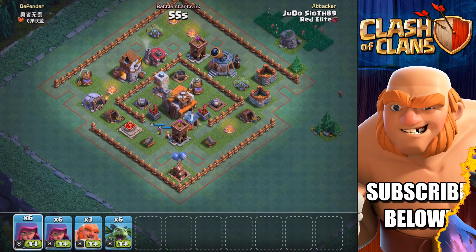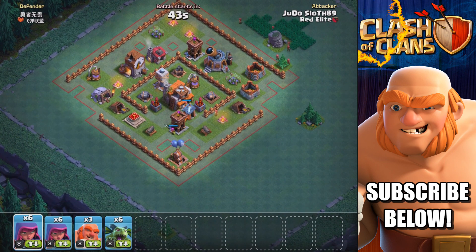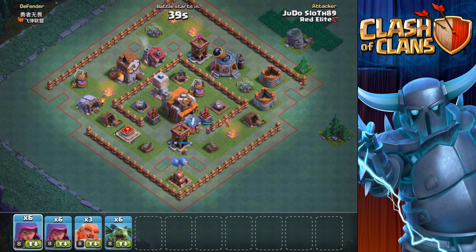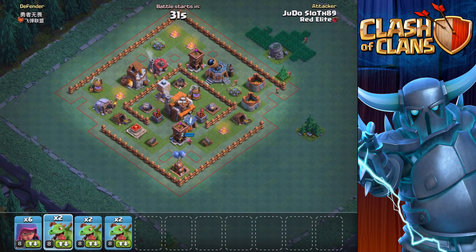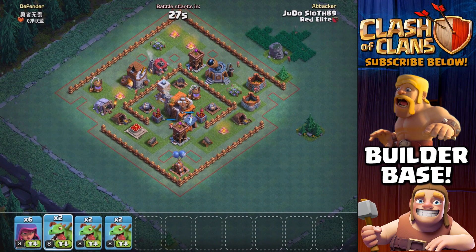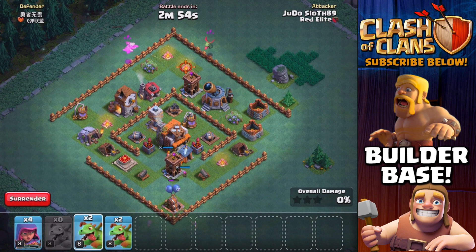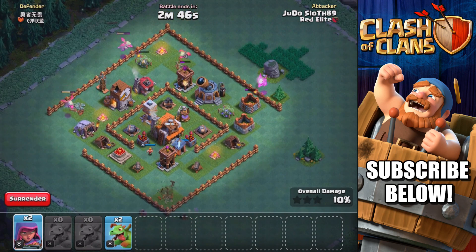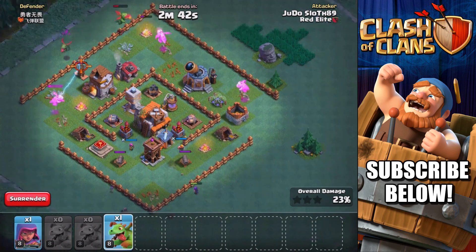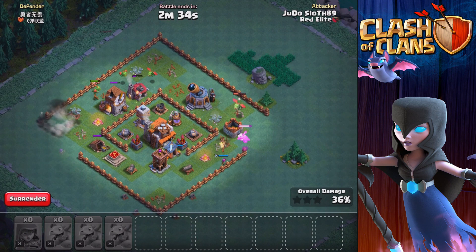This is a very strange base — plenty of gaps where clearly there are traps. The air bomb at the bottom we can definitely take out, and it's just how much we can take out with baby dragons. Can we realistically get the two-star? I'm not sure we can, so I think I might go for the high percentage one-star here. Let's try and get that air bomber down at the bottom, then get in towards the archer tower. Whilst the archer tower is distracted I'll get a few other baby dragons in, and let's get that Tesla down as quick as we can.